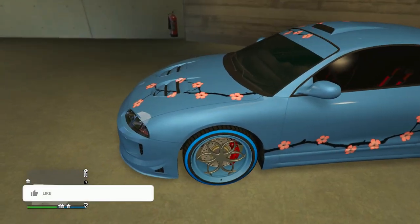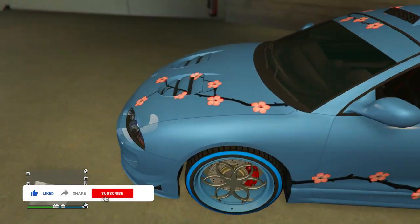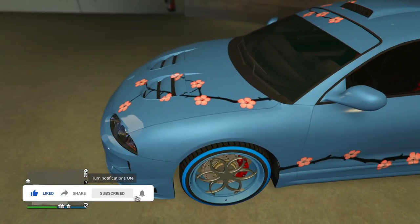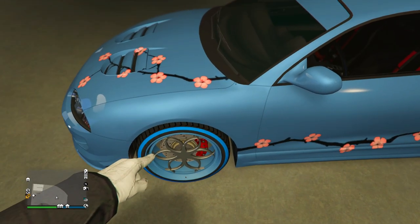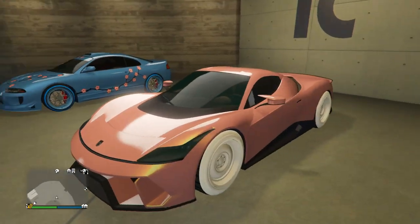We're going to be starting off with a Penumbra FF with this like very subtle blue paint job. He does have the matching blue color on the Benny's wheels which is really cool, and then the blue outline on it — which isn't exactly the same shade of blue. I wonder what it would look like with no outline or a white outline. Still a pretty cool design though.